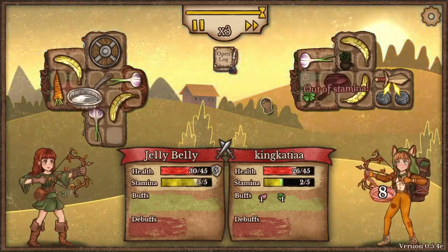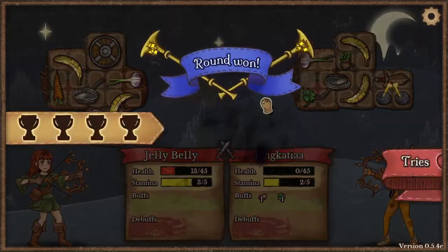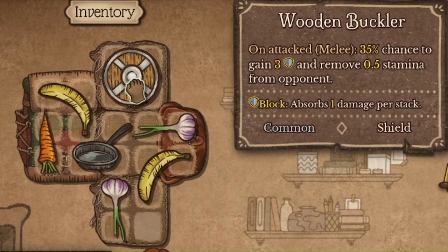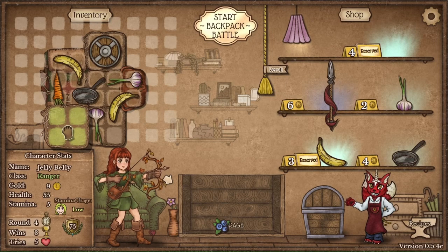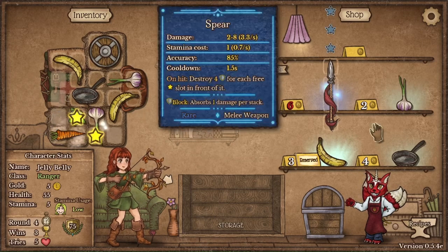This will definitely try to carry early games. Our pan just goes the distance because we have a buckler — buckler absorbs one damage per second. And it does have a 35% chance to gain three shield and remove 0.5 stamina from the opponent. So without further ado, let's go ahead and keep buffing here.